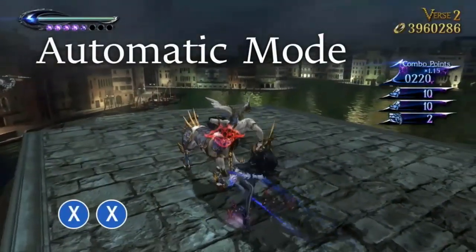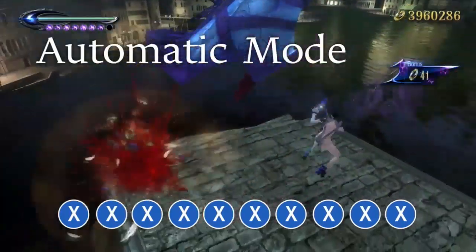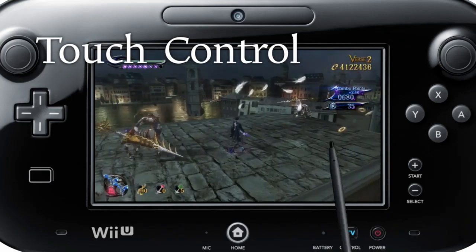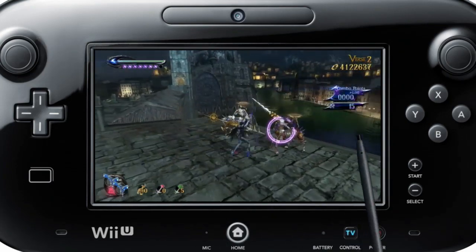There's also something we like to call Automatic Mode that allows you to fight automatically by equipping the Immortal Marionette and pressing buttons. You can even play just by using the Wii U Gamepad touchscreen. You can enjoy this game casually through these modes.